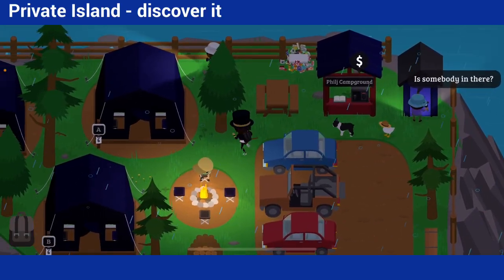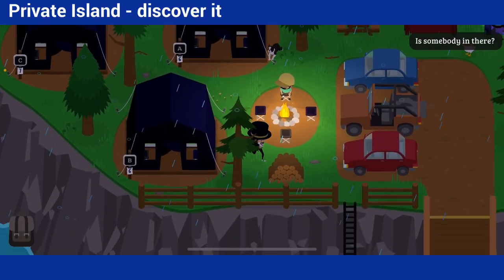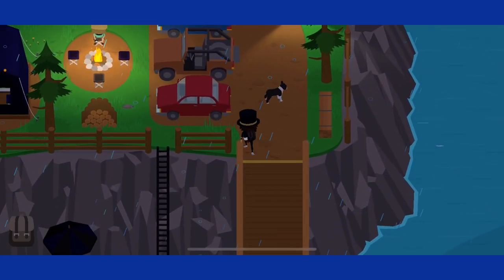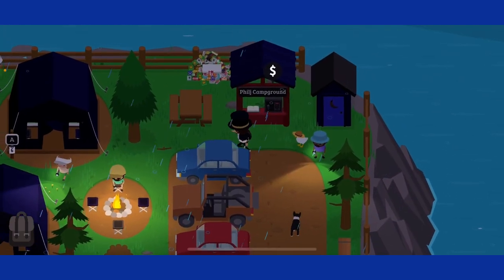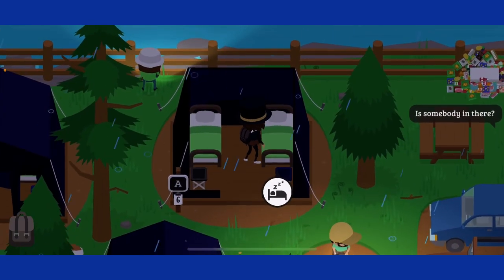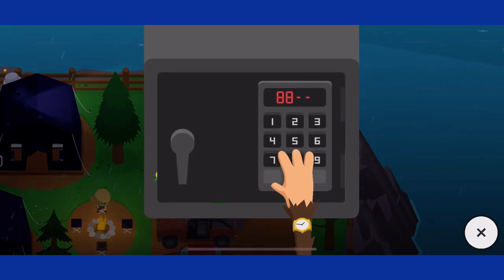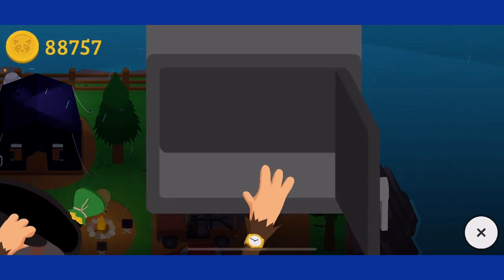And then, this little private island — you can get this by simply discovering it, then fixing it up, and then you can teleport here. I don't really know why you can teleport here, but I guess it's kind of cool — like, collect your money that you got from the island.